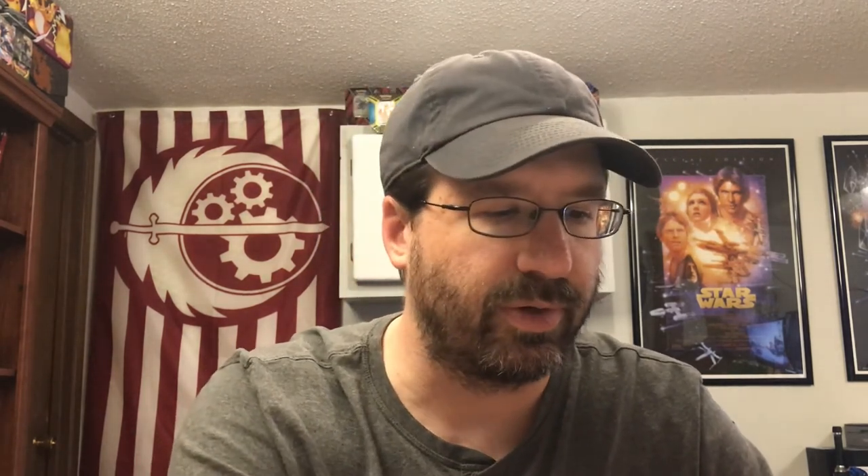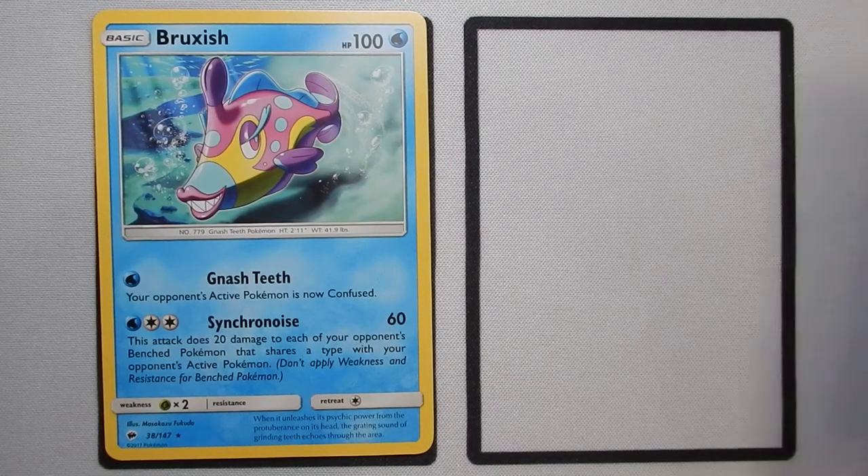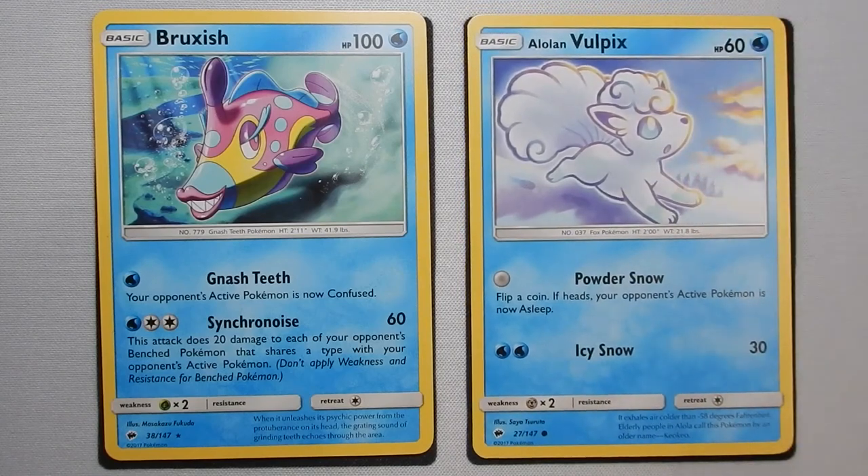Next up, we're going to talk about Defense. For defense, we do have Bruxish with Nash Teeth that causes the active Pokémon to become confused. We have the Alolan Vulpix with Powder Snow — it's a free attack, you flip a coin, and if heads your opponent's active Pokémon is now asleep. That's really not a great defense. You're flipping a coin, so you've got a 50-50 chance to even put them to sleep, then they have a 50-50 chance to wake up. So all in all, you have about a 25% chance of that actually working for you. It's not something you want to depend on — it's more of a desperation type move.